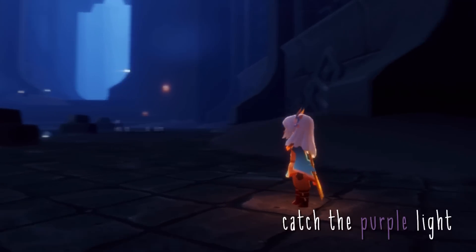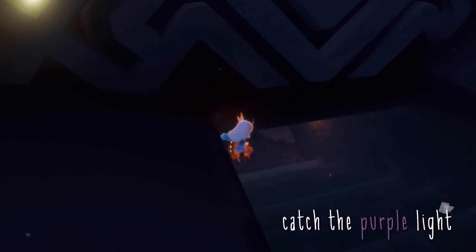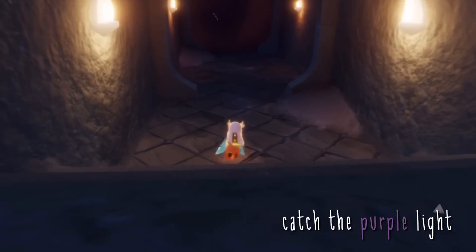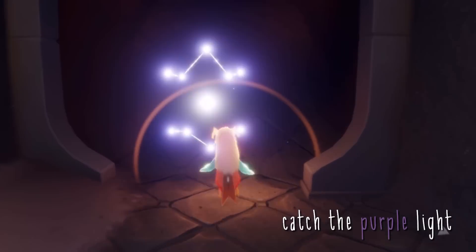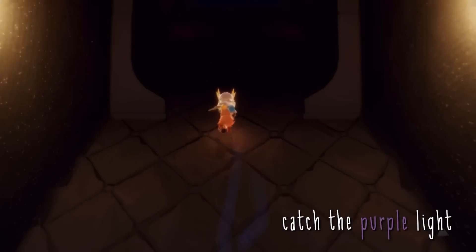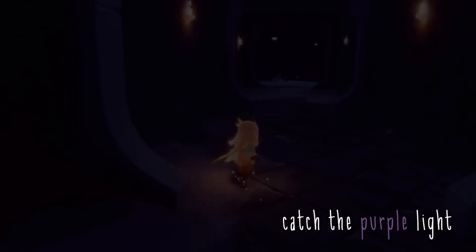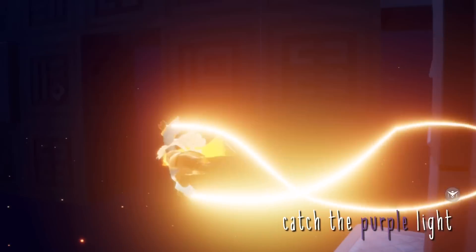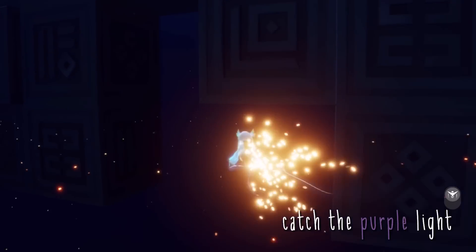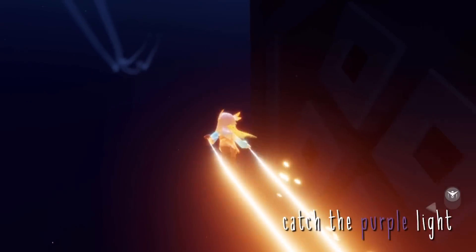Then we have to catch the purple light, which you can find in this two-player door, still on the first floor on the right-hand side. The door is a bit awkward — sometimes it doesn't open, sometimes it does, so you're just going to have to wait around a bit. Then we're going to fly over the ledge so we don't watch a cutscene, fly towards the right underneath these little cubes, and if we point up we should find the purple light.